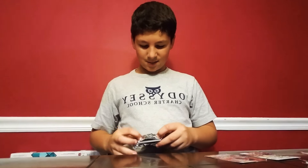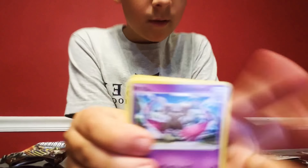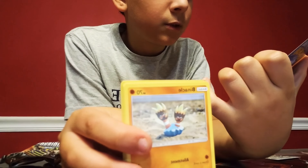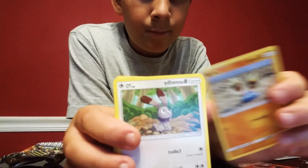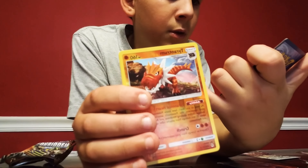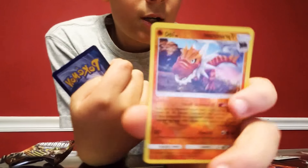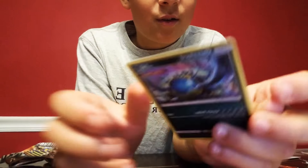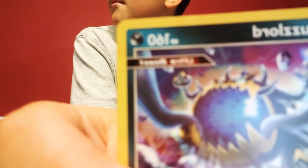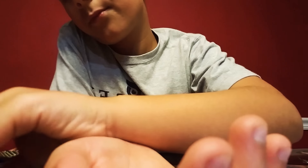Our last pack of this Zygarde box is a Forbidden Light pack. We have a Double Blaze, a Judge, Azelf, Binacle, Bounsweet, Snover, Cubone, Honedge. We got Turtonator as our Reverse Rare, and then we have Guzzlord as our Rare - and it is actually an Ultra Beast. You can see that red label right there that says Ultra Beast. That's actually pretty lucky - it's like a GX but it's not a GX.